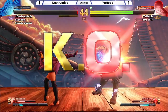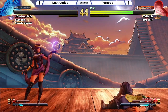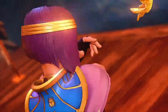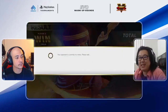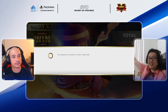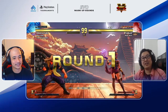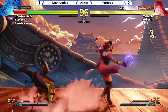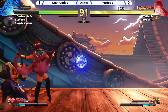He caught destructive moving forward. Stand medium punch was the perfect call-out immediately after because of the range it has. One underrated thing — that was the EX upper too. When you throw the regular upper it goes all the way across the screen, but he threw the EX one so it didn't move as far. When he got the orb explosion it was close enough to catch destructive — just really good decision making by You Noob.